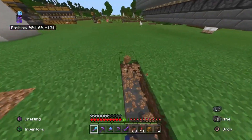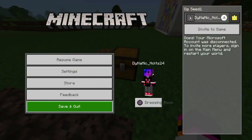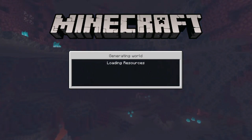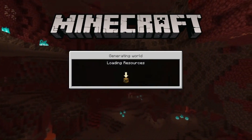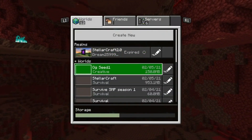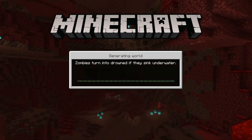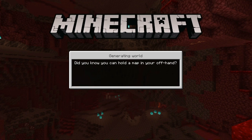First, you're just going to make a 1x4 hole in the ground, fill it with soul sand, place a chest, then save and quit. This netherite farm works on every Minecraft Bedrock Edition platform — PS4, PS5, Xbox, Nintendo Switch, Xbox Series X, Windows 10, PC, and mobile.